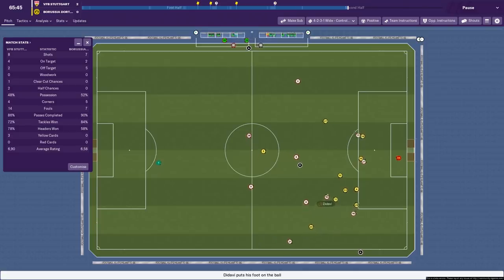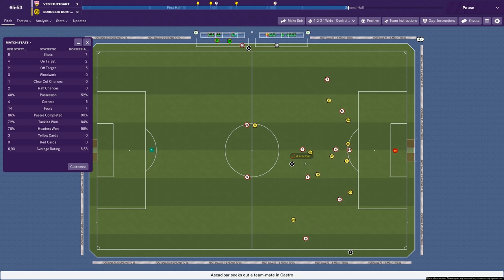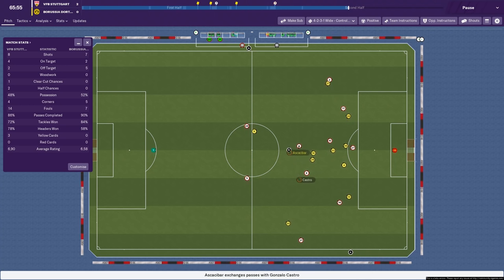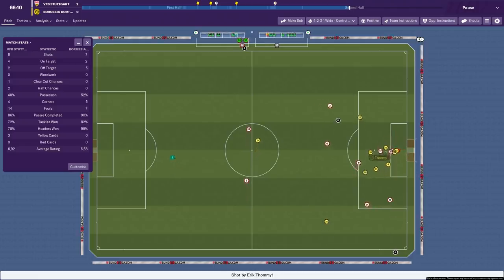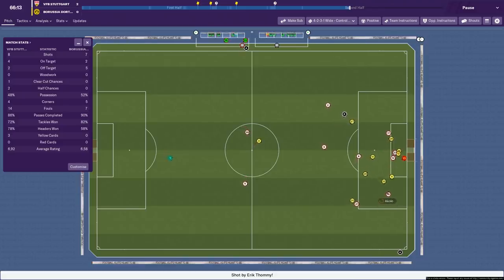We're looking for a third now, 65 minutes in — I might make a couple of changes to any tired players. Castro plays it back and we're just controlling possession, not doing anything too crazy. This is another opportunity to get around the back of Dortmund. Back to Pavard, he drives in — this should be a third, but it's blocked. There's another opportunity possibly — but it's fired wide.